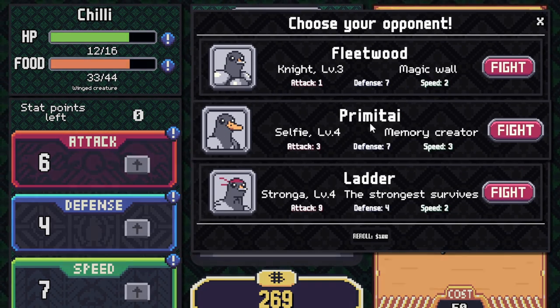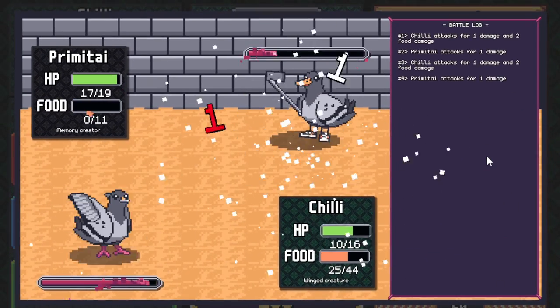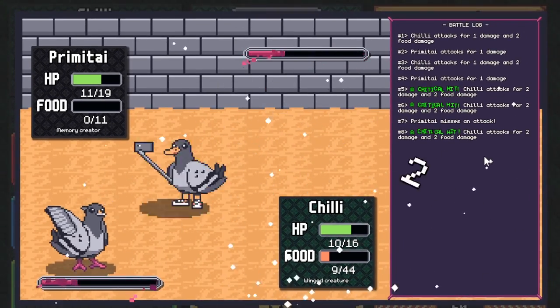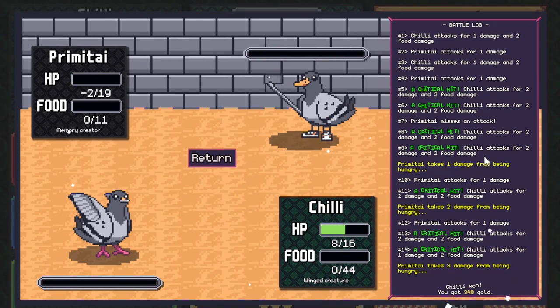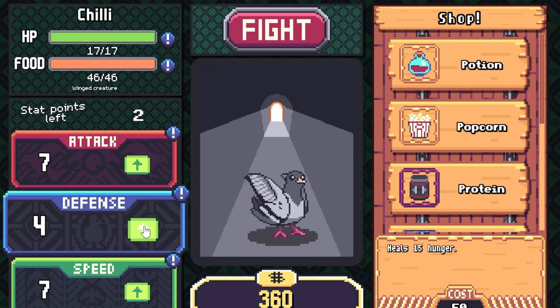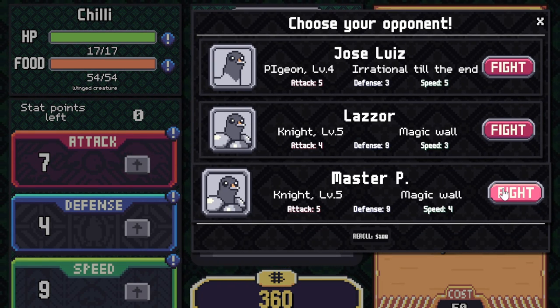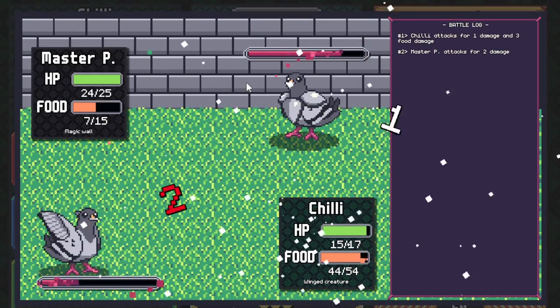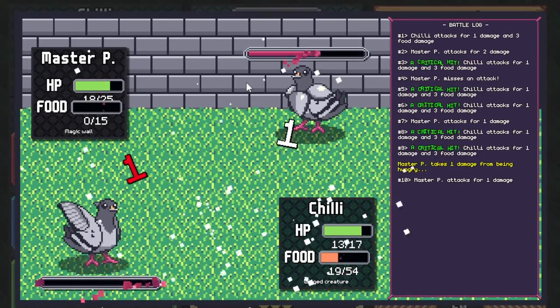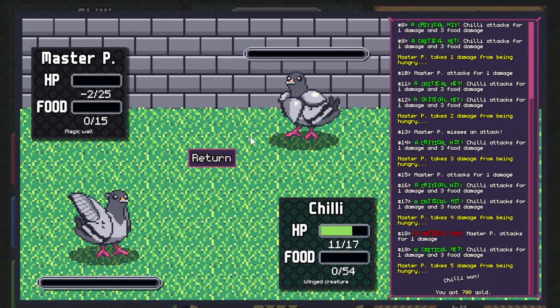I'm going to fight as he is — attack nine, defense four. I think I can handle him. We're hungry now, he's nearly dead. I won! I definitely need some food. I'm going to up the speed now. Let's take another fight. Master P — this is hard. He's out of food so he's taking more damage. Critical hit — and we got him. 700 gold!